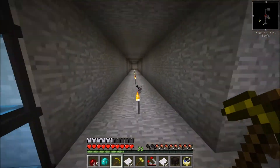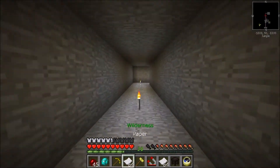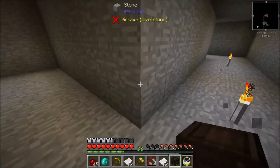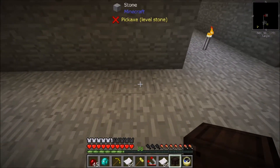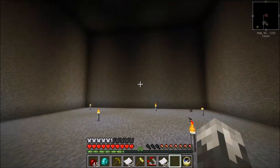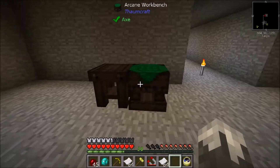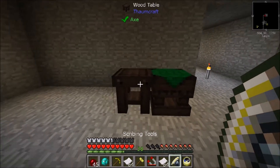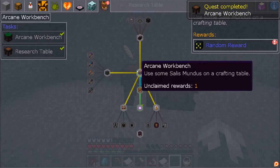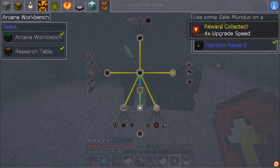We're going to have to be doing a lot of running back and forth. So we can place this down - I'm going to place it right here because I've got to decorate this room still. There is our arcane workbench. Should be able to right-click with that, and that gives us our work table. And that gives us four speed upgrades.